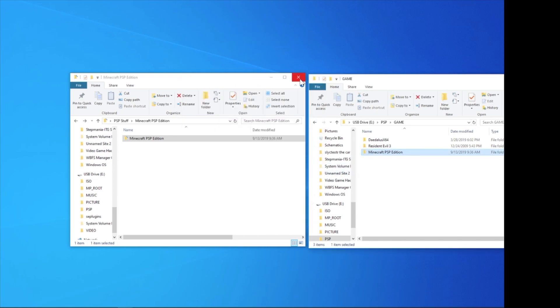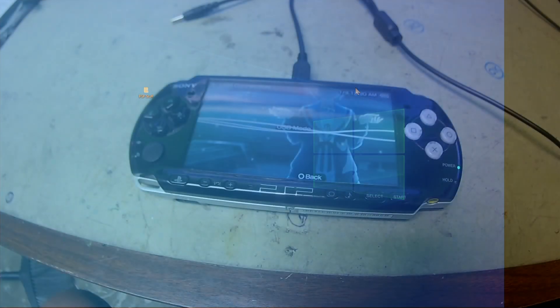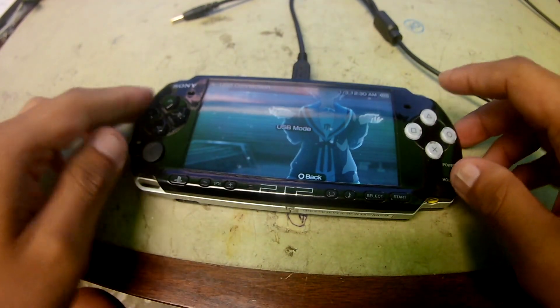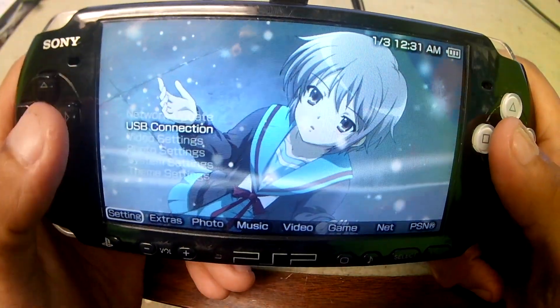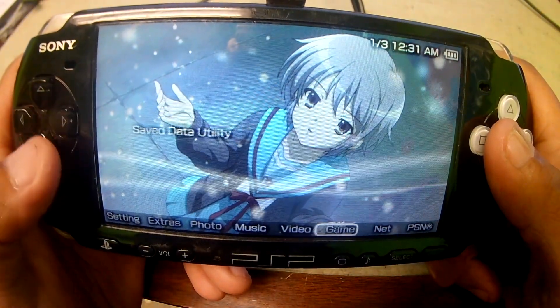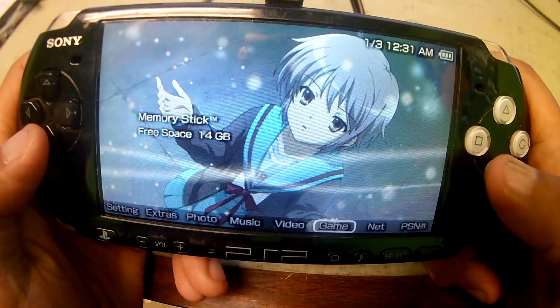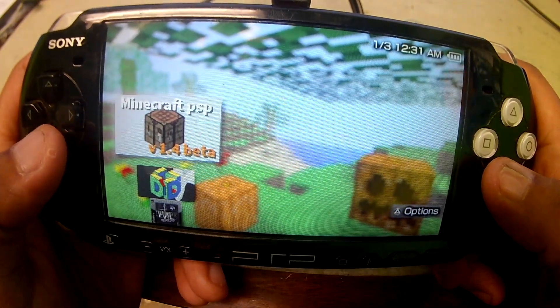Now that's finished, close that and disconnect your PSP. Go back to the console, get out of USB mode, go to Game — not Save Data Utility but on Memory Stick — and there it is: Minecraft for PSP version 1.4.